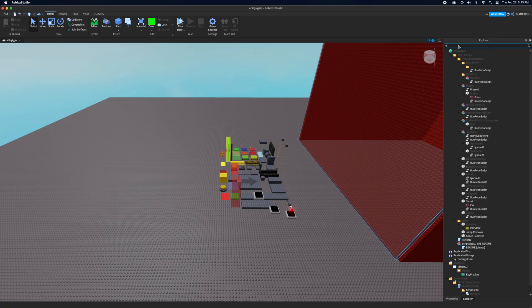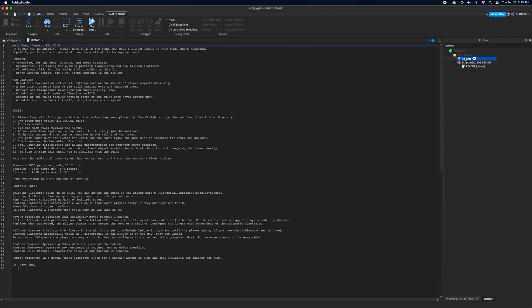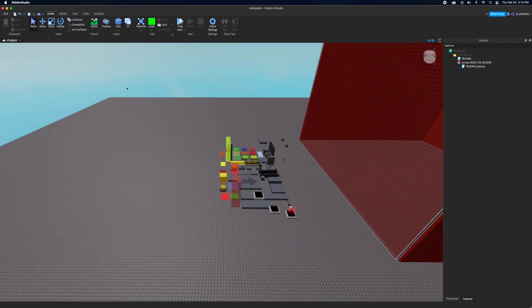There are two readmes — 'readme please' and 'readme.' The plain readme has information on making a tower and also has details for if you want to submit a tower to JToH, plus information on some of the platforms.